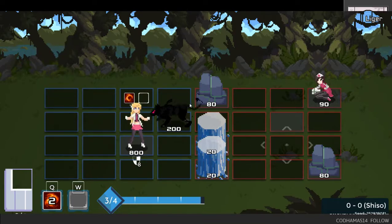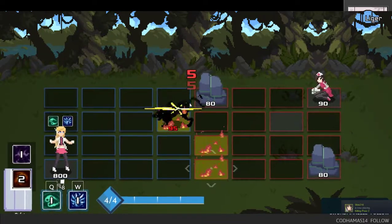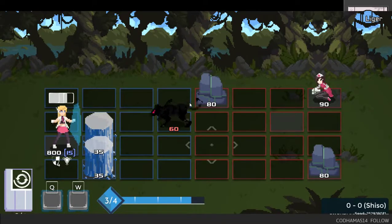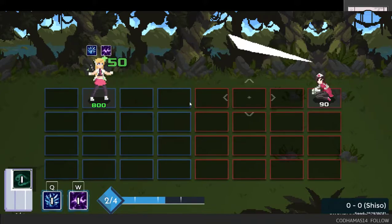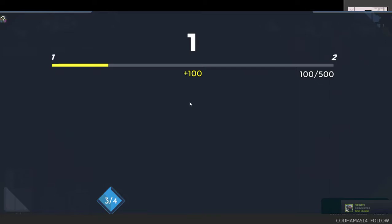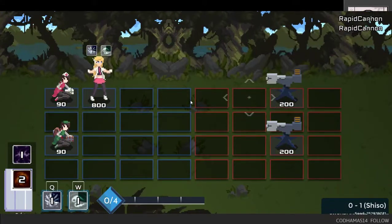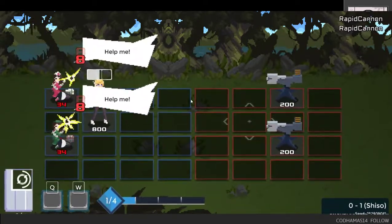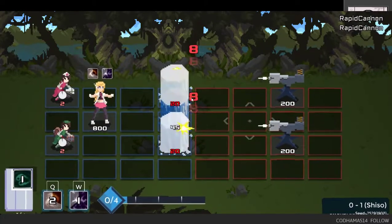I can gain the temp defense by just standing still. If I use this — nice shuffle — so it should reset it. This one works, this one works, manual shuffle resets it, this one works. The enemy's dead — that's one battle. Let's do one more just for posterity's sake. Shuffling here does nothing; I'm below the mana threshold.